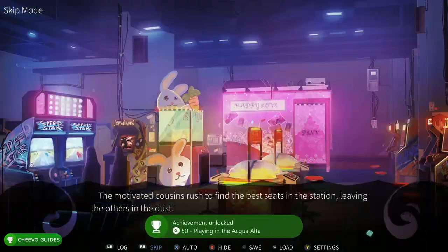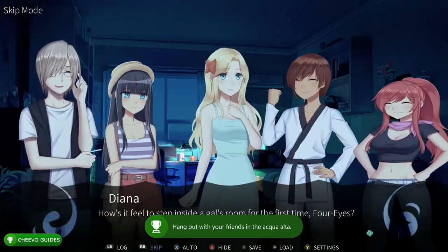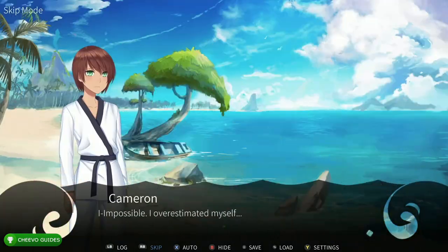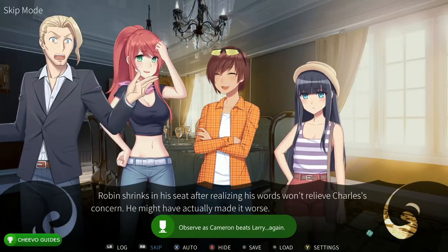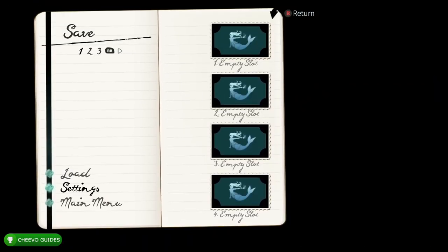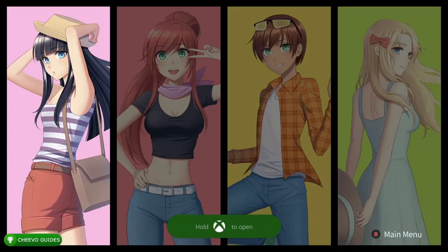This is the character selection screen. We're going to choose one of the four characters. Just to be safe, you can go ahead and make a save. I do believe after you see one of the endings it takes you back to the character selection screen, but we're going to start off on the left and make our way toward the right. I'm going to save my game as a safe measure — saving it in the first slot.